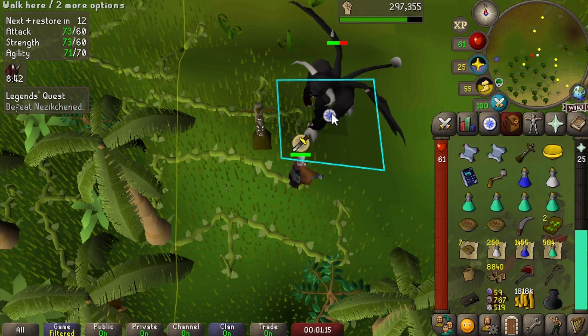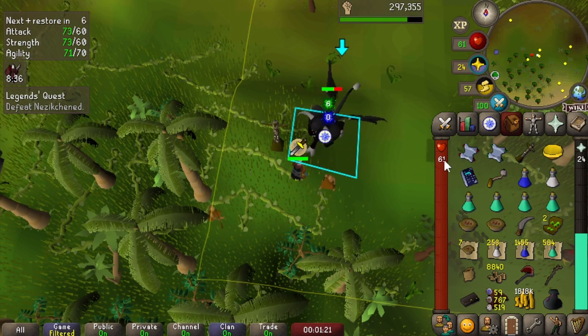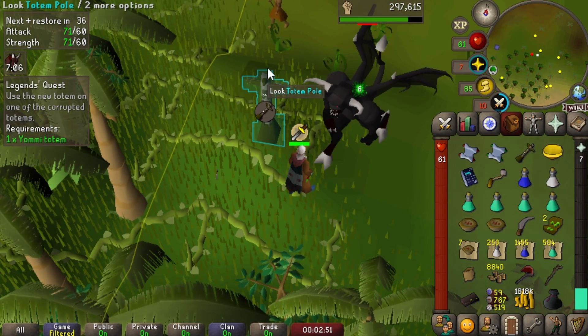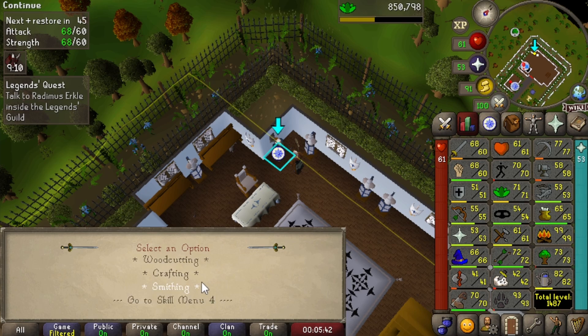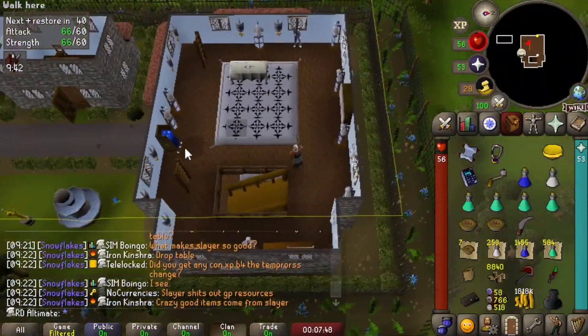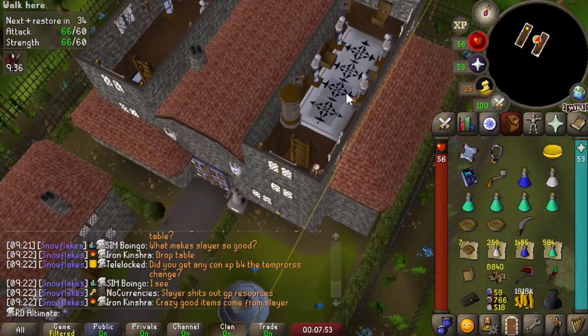This is round two of killing Nezikchened because I died during the last fight — ran out of prayer and couldn't get back in because you need the notes and they were on my dead body. So we almost wiped. Let's just kill this and hope for the best. Nice Herblore XP — we always go Herblore. This is like 30,000 Herblore XP, it's crazy. We are a Legend! We now have access to the Legends Guild.